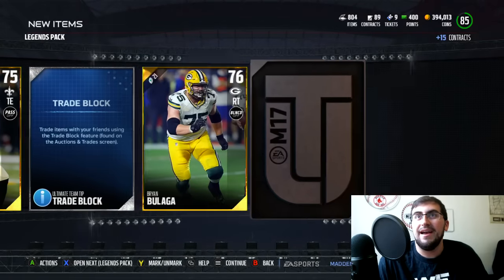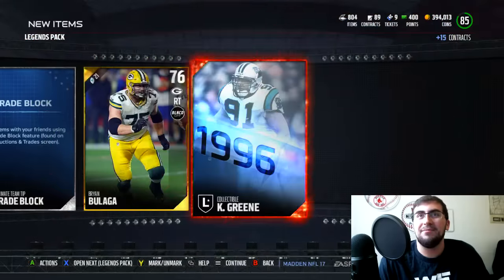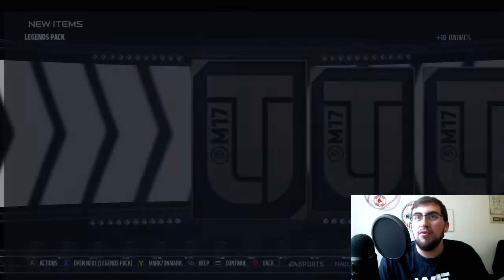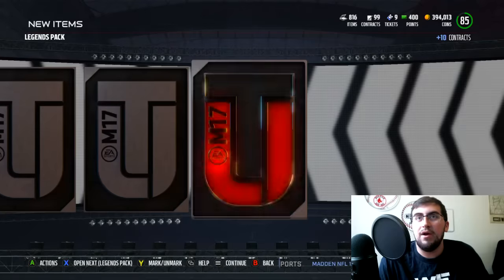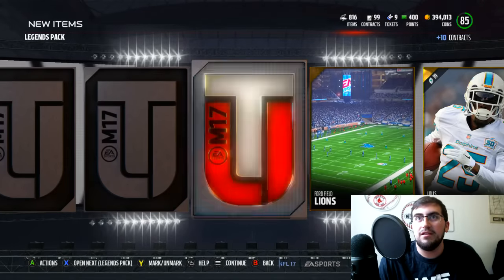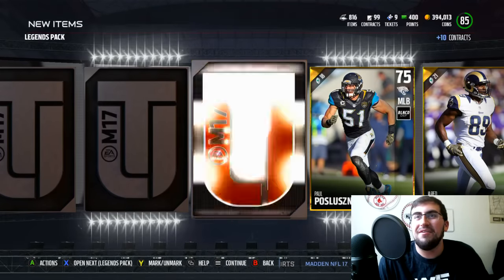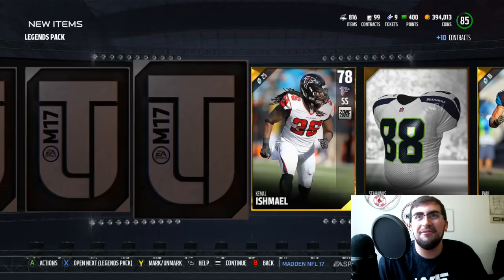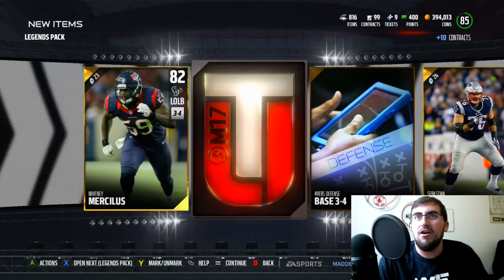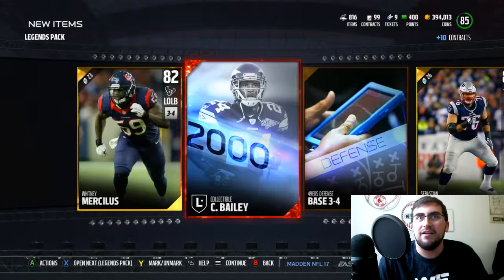We'll see. The final card again is going to be our legend collectible — maybe a player? Probably not. And another collectible — Kevin Greene of course. So we'll hop into the next one. Legend packs, you've been pretty solid but you could have been better so far. Got a Whitney Mercilus — that's very nice. I kind of want to scroll through this one a little bit quicker but I don't want to skip the elite reveal because that's so fun. Got a Sebastian Vollmer. Final card is our legend collectible — got a Champ Bailey this time.